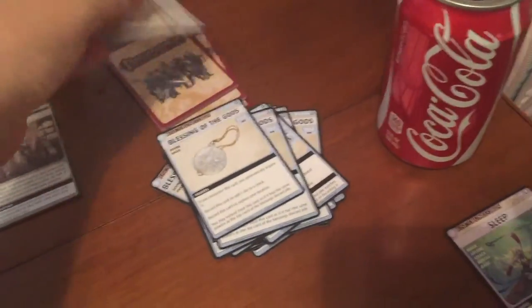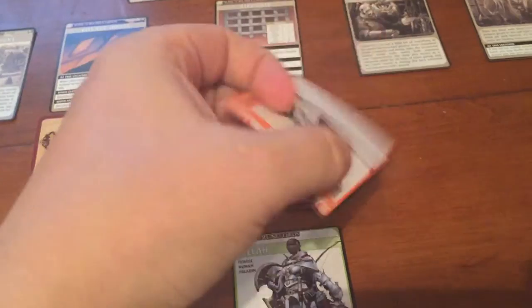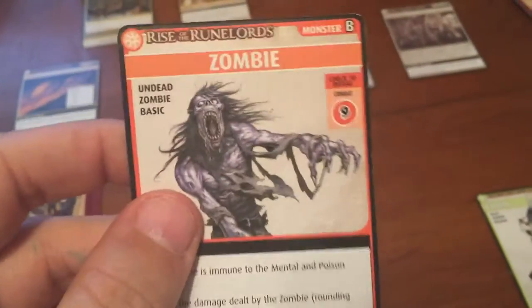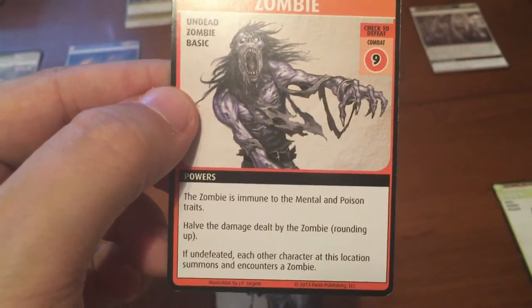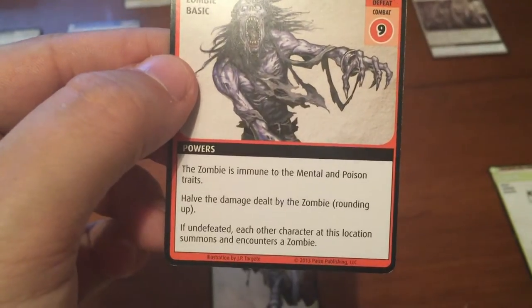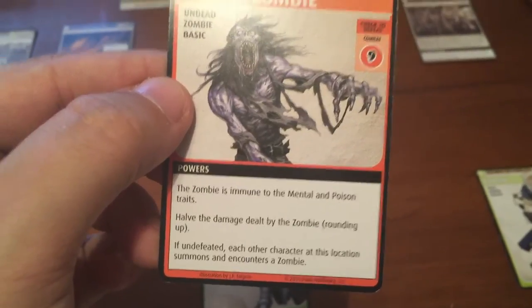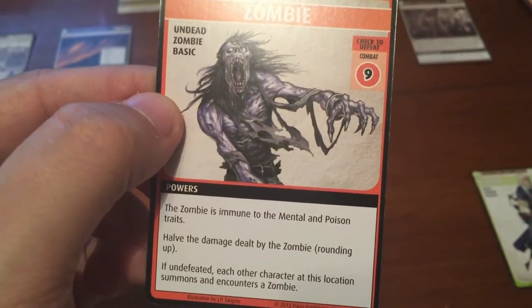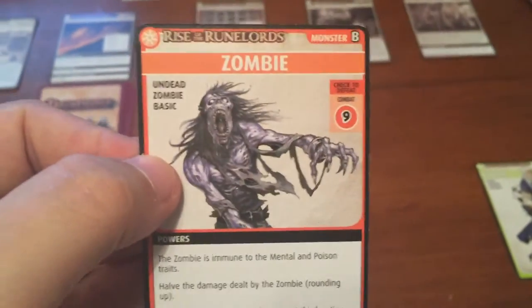Next turn — Sila is still chilling at the City Gates and runs into a Zombie. The City Gates are not doing a good job protecting, apparently. The Zombie is immune to mental and poison, and deals half damage. But if undefeated, each other character at the location summons and encounters a Zombie, so you fight more of them even if they don't do as much damage individually.